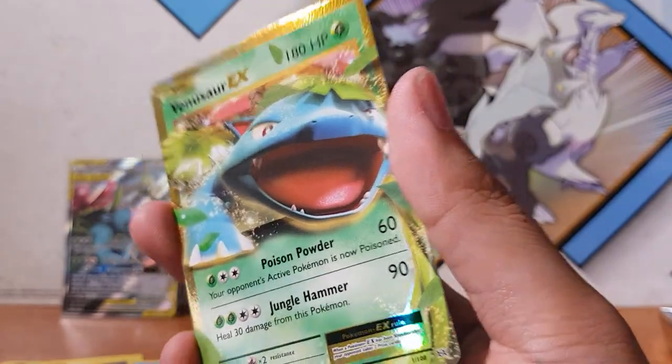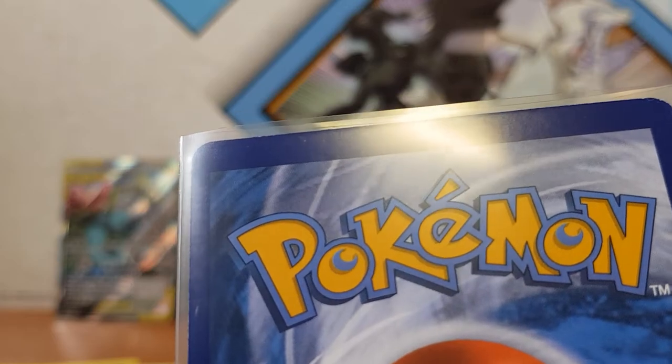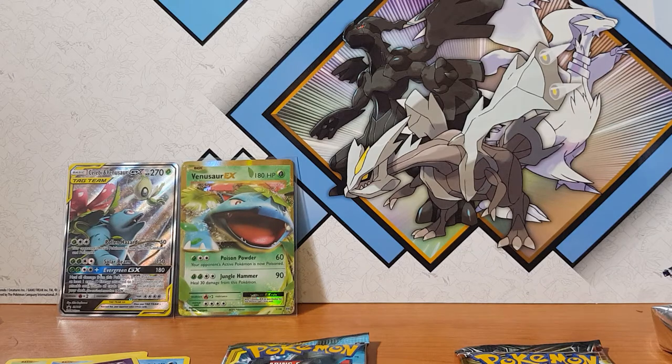The hype is real, let's go! How fitting for the tin — the Venusaur EX out of the Venusaur tin! It looks like it's in pretty good condition as well. There is a bit of whitening at the back at the top — I don't know if you guys can see it there.